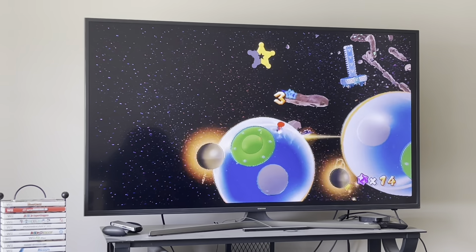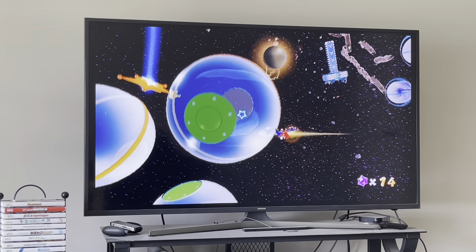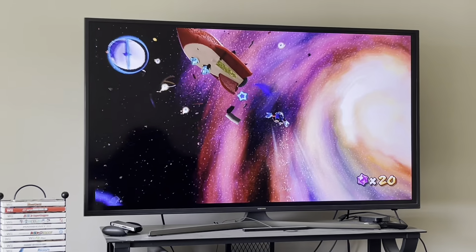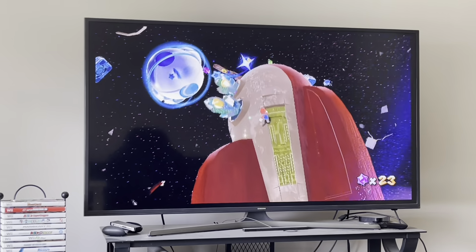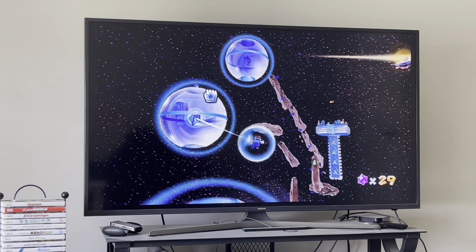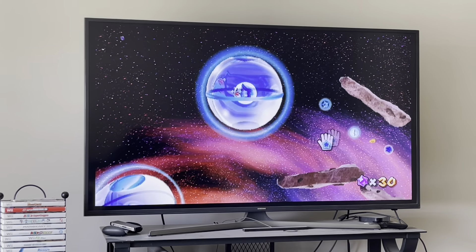You also have to collect these star chips here. By the way, this is the first galaxy where you get introduced to Rosalina, and you find her on the second star of this galaxy. You can collect some star chips like this, go from pull star to pull star, and it's just so peaceful to look at — it just has a beautiful background. So now I'm moving on.